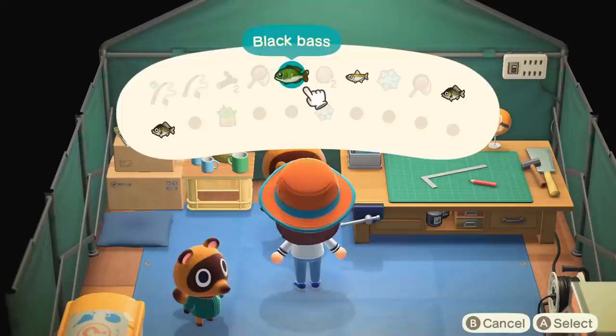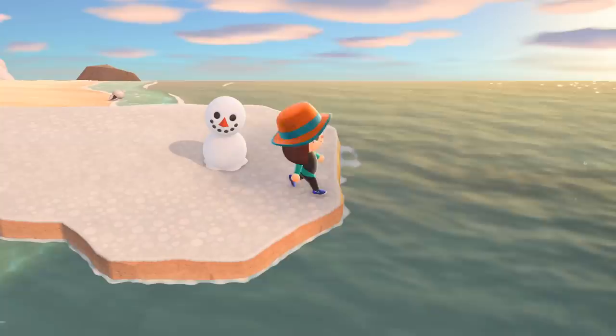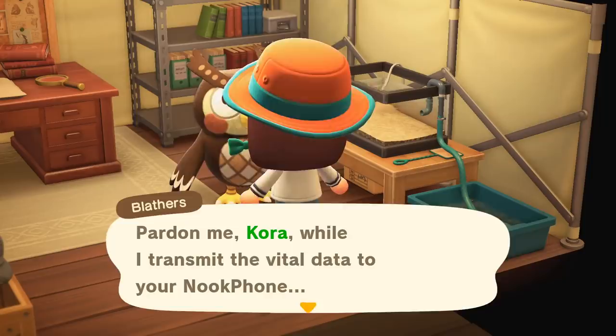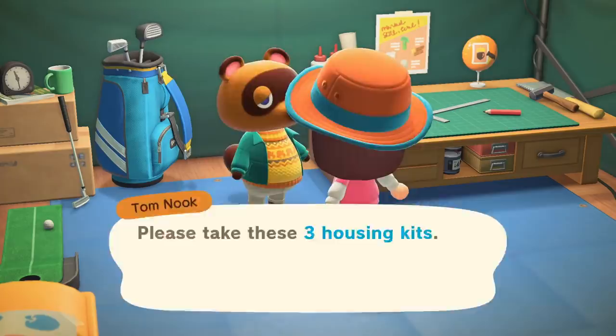When you first arrive on your island, you're stuck in the middle, unable to cross the river to get to the rest of the island. To get the pole vault, you have to donate 5 fish and bugs to Tom Nook. He doesn't take sea creatures at this time, so don't bother with swimming yet, though you can purchase a wetsuit from the Nook Stop for Nook Miles. After you've donated 5 items, Nook will call his friend Blathers about opening a museum. The following day, Blathers will appear at his tent museum and present you with the vaulting pole, and from here on you'll be able to access new parts of the island.